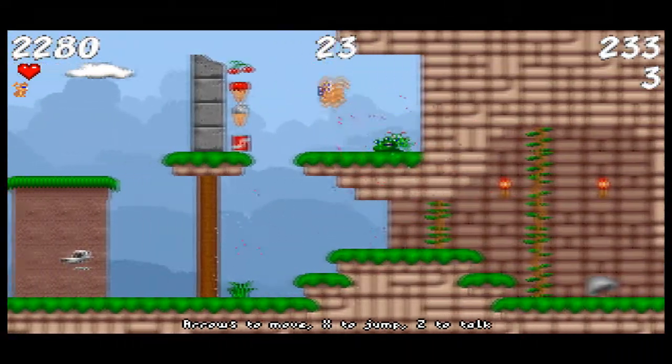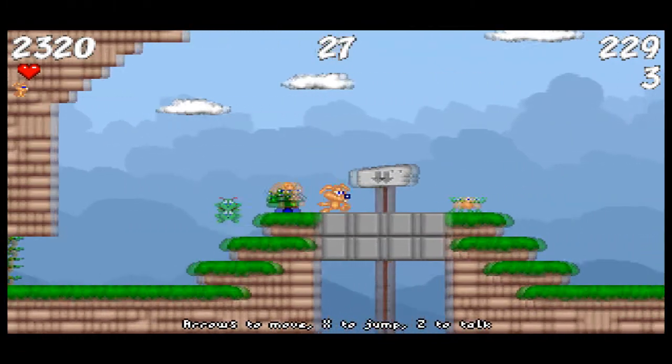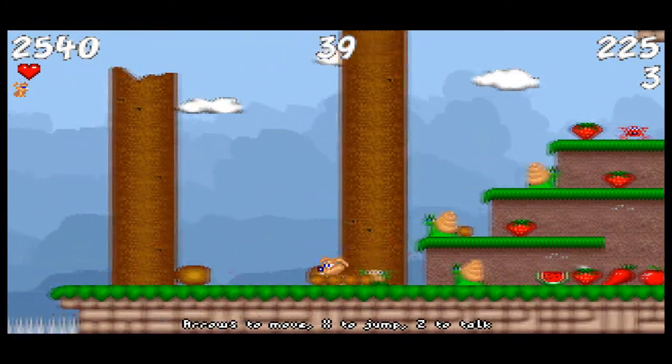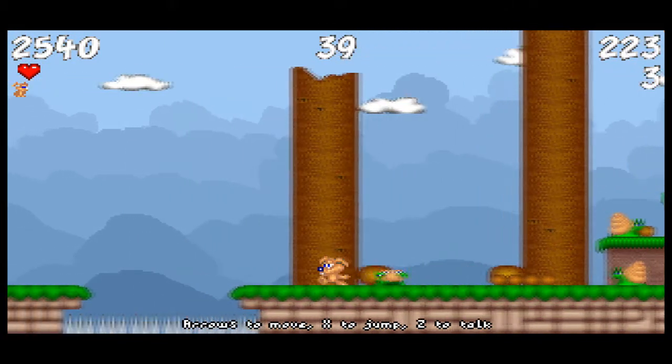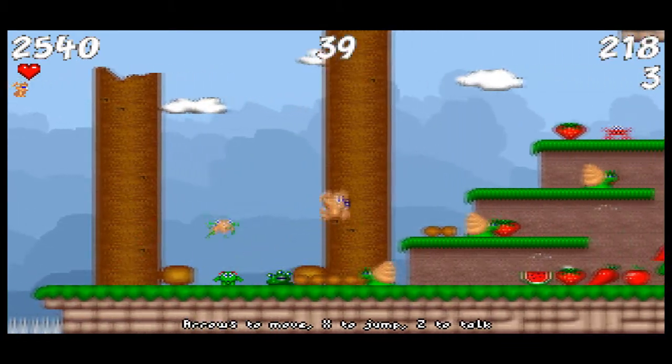There we go — somehow I've got a new green thingy, I really don't know how I got that. So you go around collecting the critters, getting cherries and stuff, and they add up to your points. When you get a decent amount of points you get an extra life and all that.